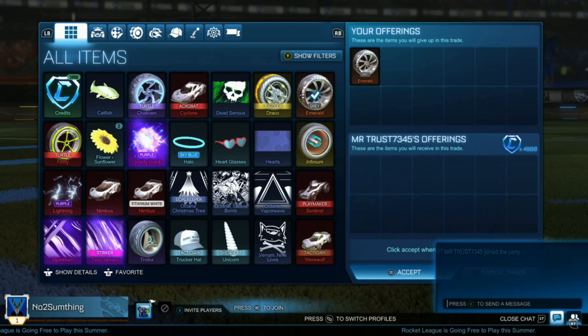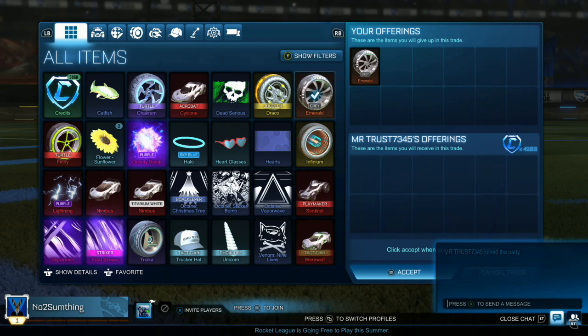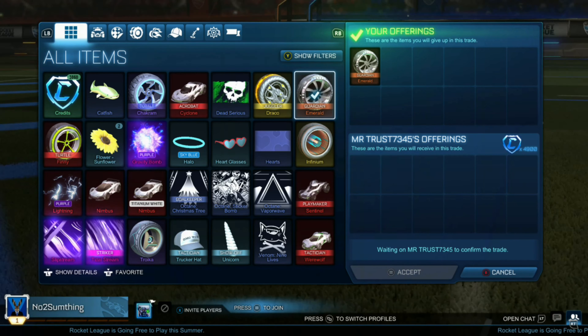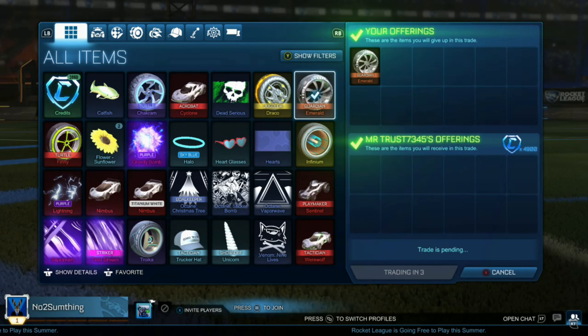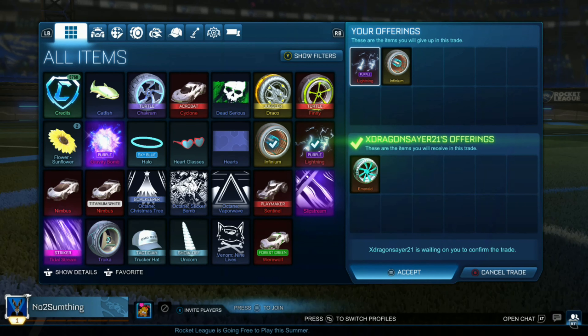You probably can't do these trades when you're watching this video because it will be cross-platform. All these trades are pre-recorded, so the prices are a little bit different. I believe gray Emeralds are 5,500 at the moment or somewhere around that. This guy's offering 1 to 1.5 under the minimum value, but we offered half the price at like 2.5, so we're making crazy profit of 1,500 credits in literally just one trade.